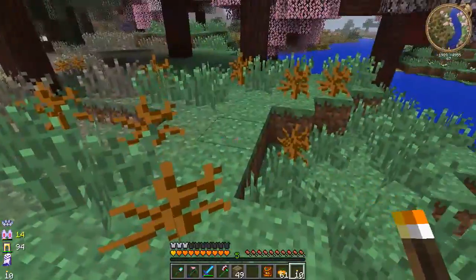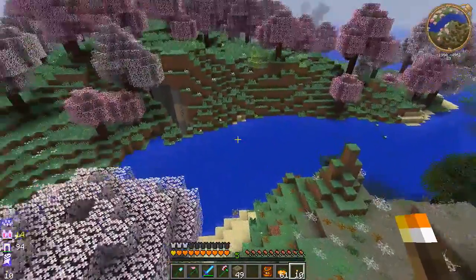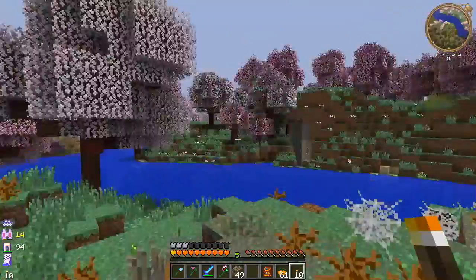This looks different - magical-ish, perhaps. What is this? This is Cherry Blossom. It's an actual biome. Interesting, and these just randomly floating. Interesting again.